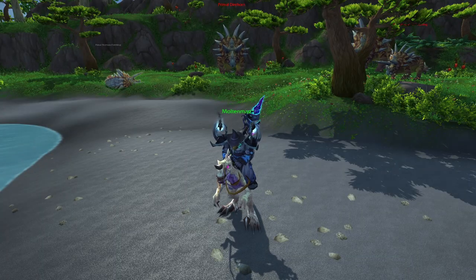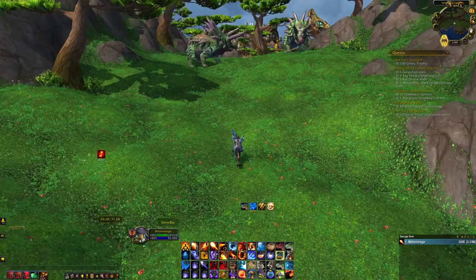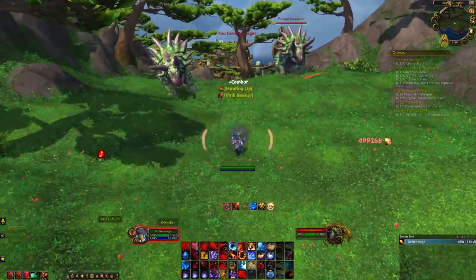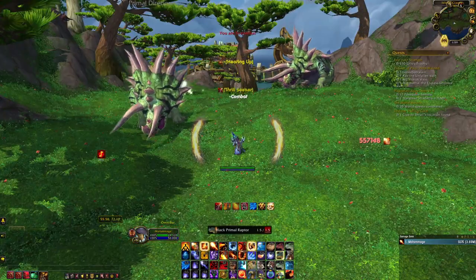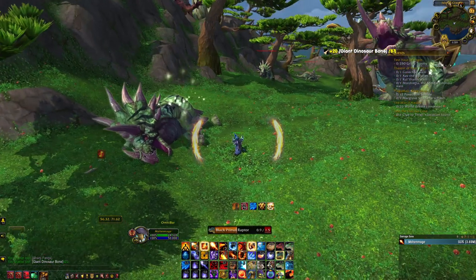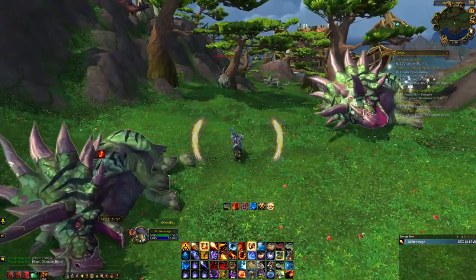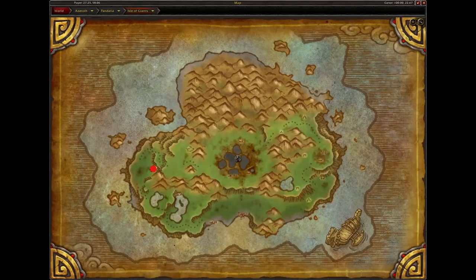Next is the Bone-White Primal Raptor. To get this mount, head to the Isle of Giants located here in Pandaria. Once there, you will need to start farming Giant Dinosaur Bones, as you will need 9,999 of them to purchase the Bone-White Primal Raptor. You can either kill all the mobs on the Isle of Giants or purchase them from the Auction House. Once you have enough Giant Dinosaur Bones, you will need to speak to Ku'ma located in a cave here on the Isle of Giants to purchase the mount.